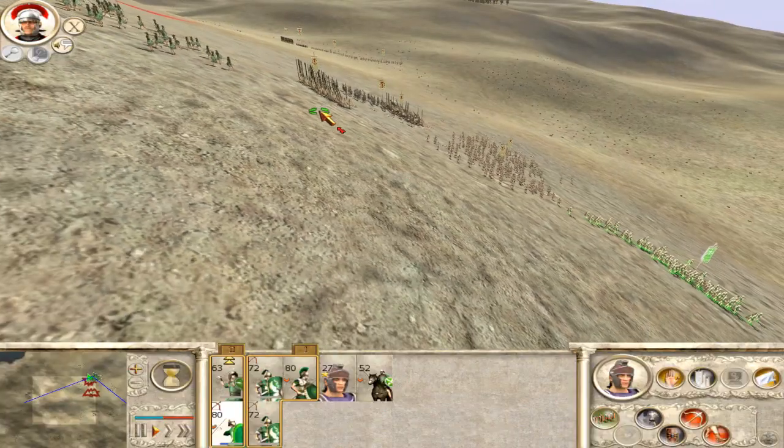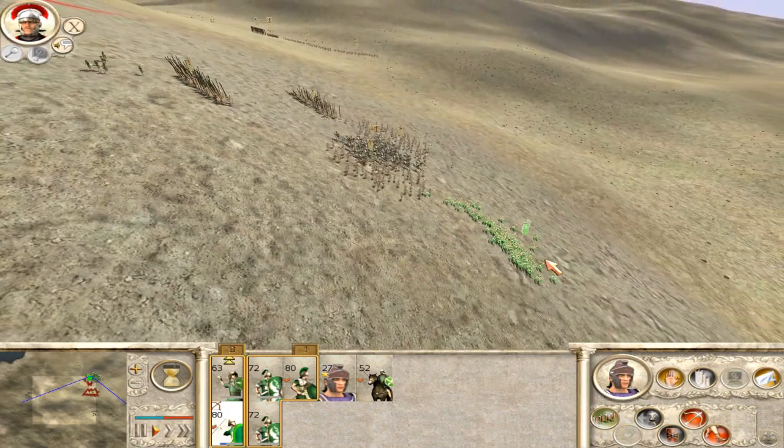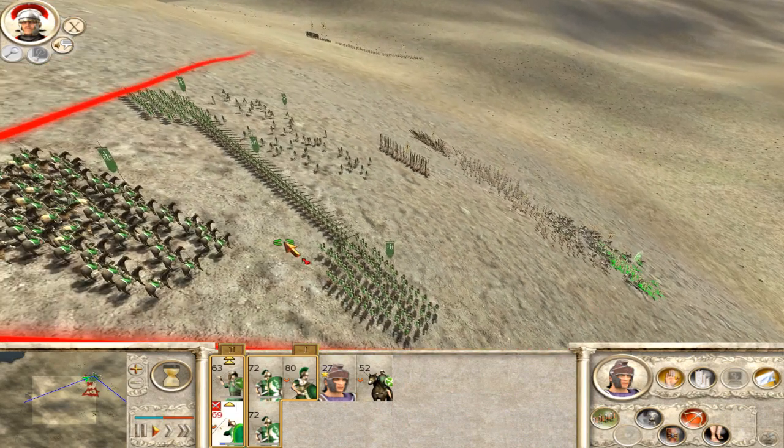The different cultures are well established with the battle map showing the appropriate buildings and the surrounding areas pretty well. If there's a mountain in the campaign map, you'll also see it in the battle map.